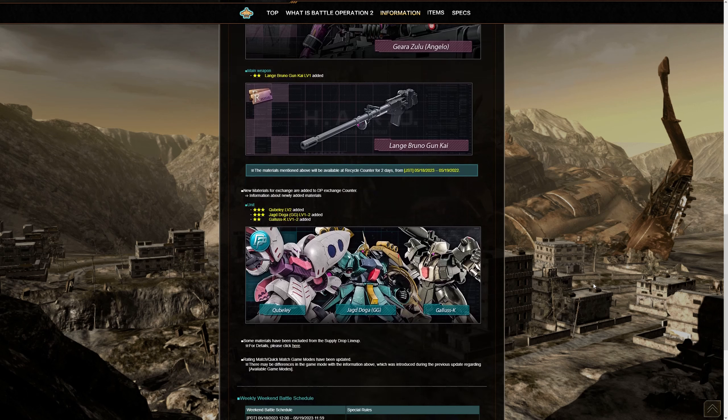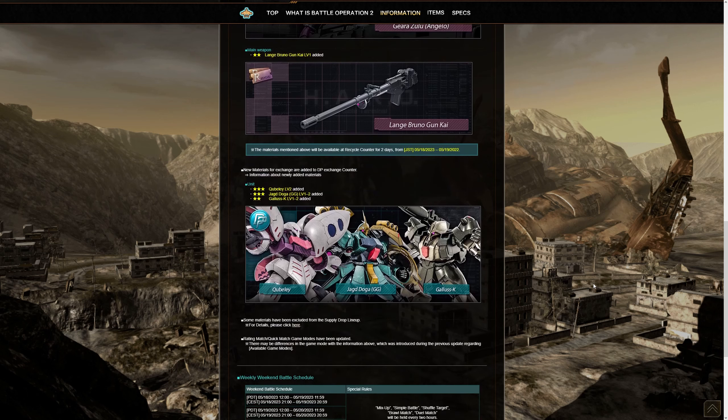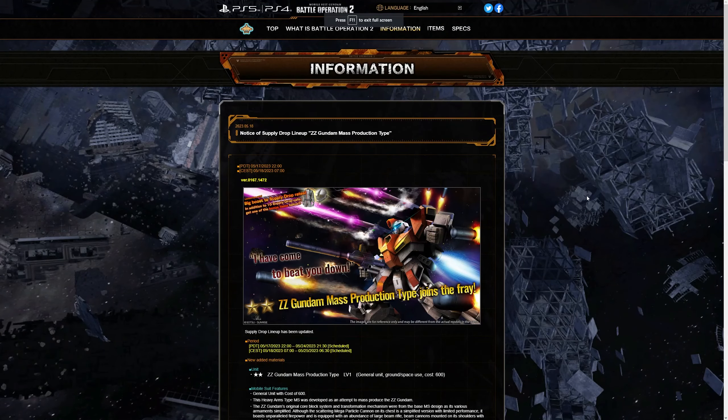In addition to that, we have changes to the D-Peach counter. As shown here, we are getting the level two version of the 700 cost QBlay being added, the level one and level two version of the Jagdoga, the raid version, as well as the level one and level two Gallus.